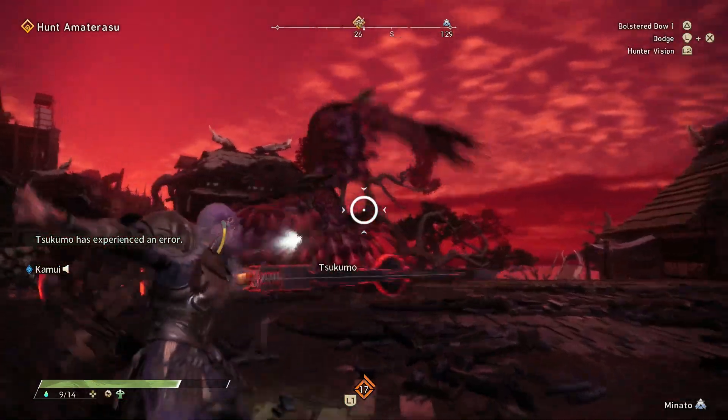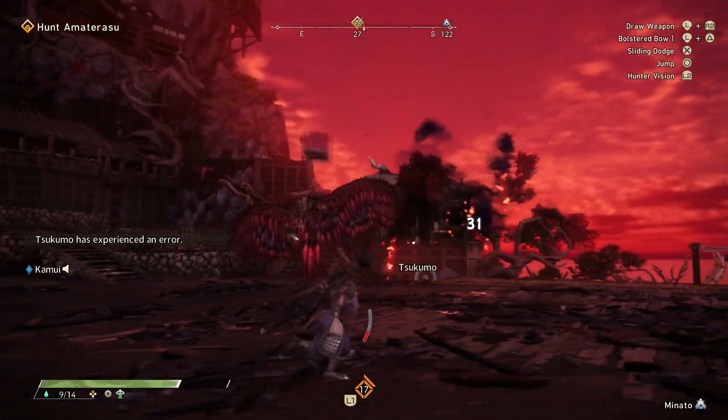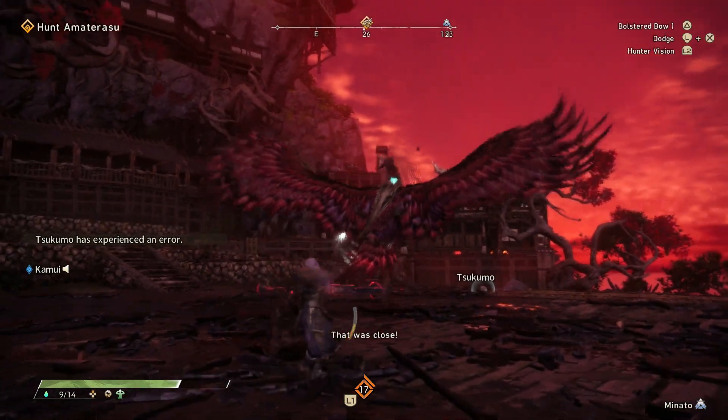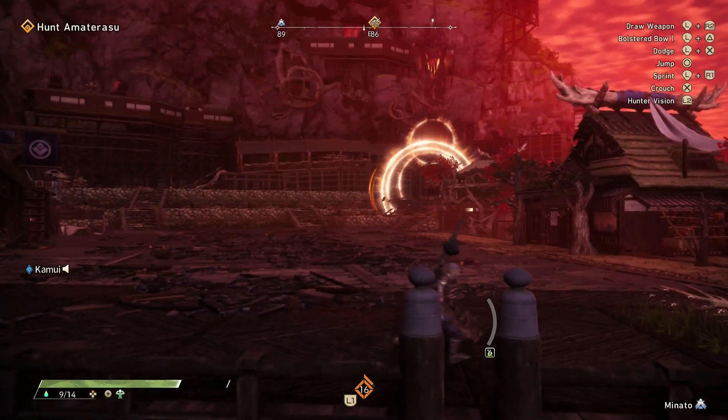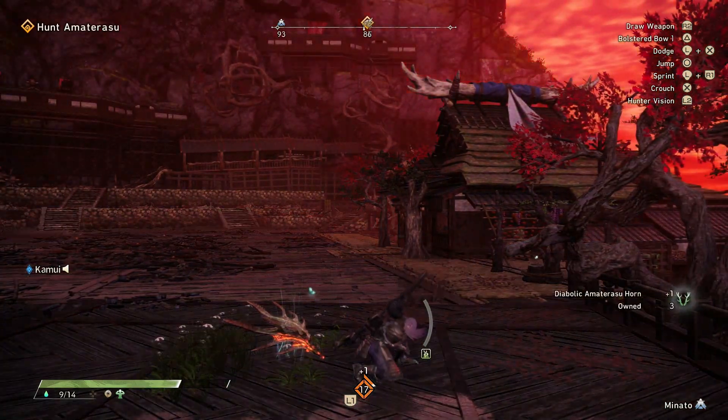Speaking of friends, Minato citizens will actually help you by attacking Amaterasu with a long-range weapon. This will usually stun the monster and leave you a big opening for a counter-attack. Also don't forget to pick up Amaterasu's broken parts mid-hunt so you can at least keep them even if you fail a mission.